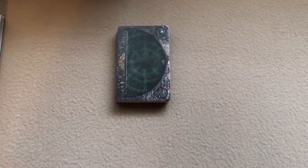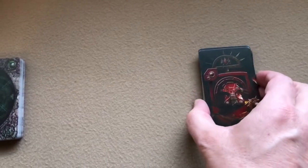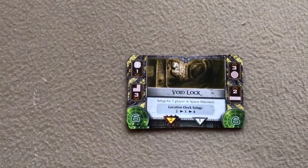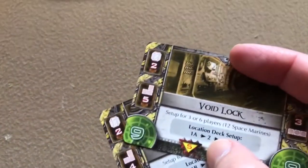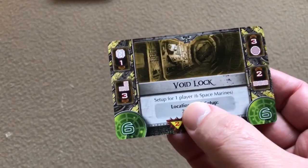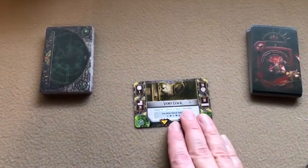You'll shuffle the gene stealer deck and the event deck and set them up in two piles at the top of the play area. Then you'll find the void lock card — there are several and they show the number of players. This one's for three to six players. Since I'm playing solo, I want the one that says 'setup for one player,' and you place that in between your event cards and your gene stealer cards.